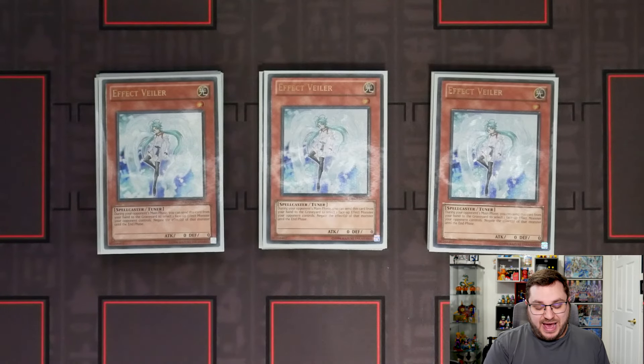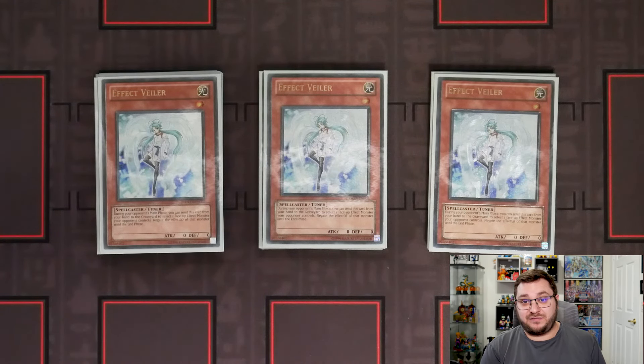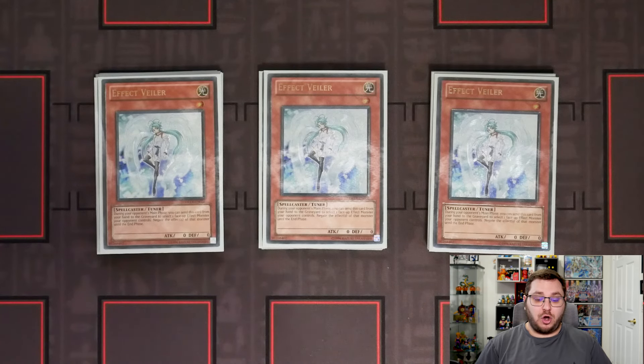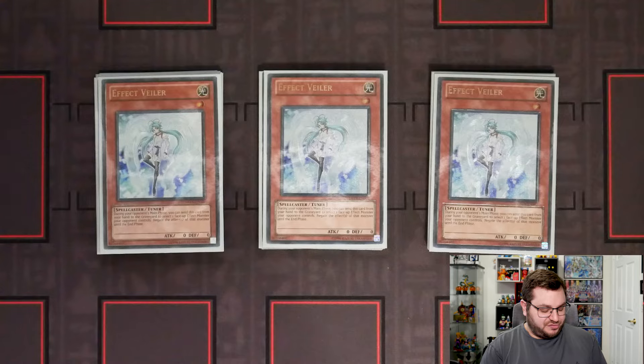We have three copies of Effect Valor. I feel like Effect Valor is actually way better than Droll right now — a lot of people are moving towards Droll, but being able to Effect Valor any of the Snake Eye cards is just absolutely insane because you're getting essentially multiple negates off of one card. If you Valor the Ash on normal summon they can't add, and then they won't be able to use the effect to summon a Snake Eye from deck. Same thing with Oak — if you Valor the Oak they can't summon from grave and then they won't be able to summon from deck either. It feels really really strong.